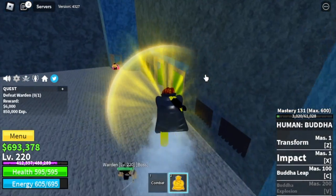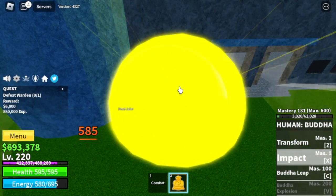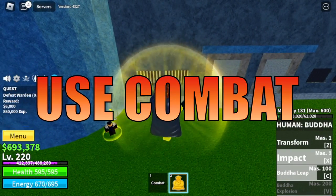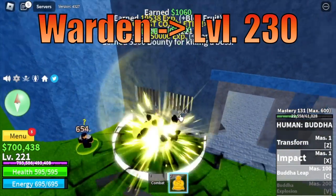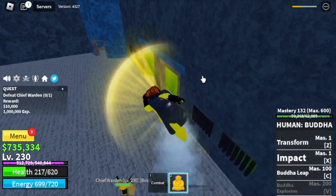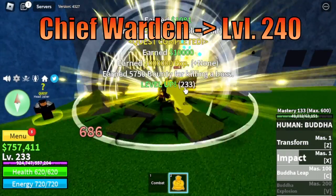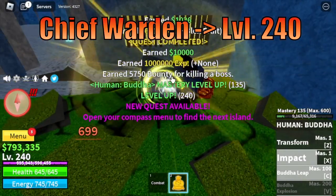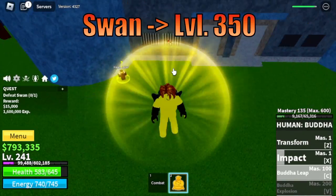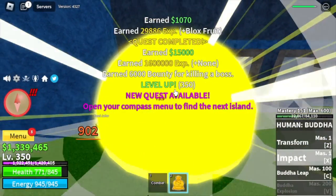At level 220, stat check: Melee 100, Defense 80, Block Fruits 480. Mastery check: 69 more masteries to unlock the final skill, the Buddha Explosion. To grind more, next island is the prison. Do the wall strat with the Warden — it's very easy to defeat. If you want to make things faster, use your combat. Keep on doing wall strat on the Warden until level 230. Next up, Chief Warden — same thing, wall strat, defeat him until you reach level 240. Then next up is the Swan. Defeating all bosses will make things faster. Target level: 350.